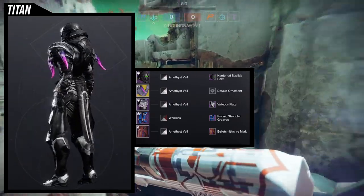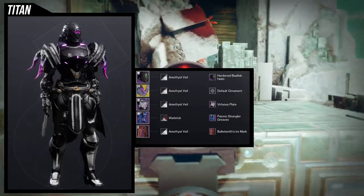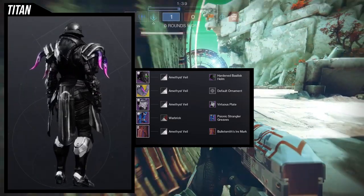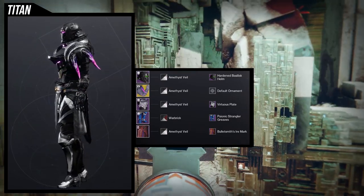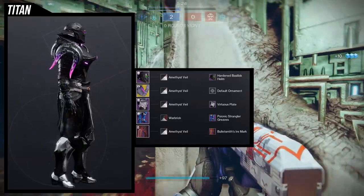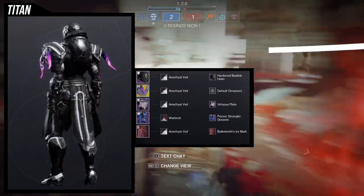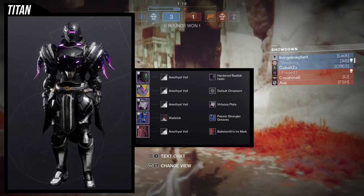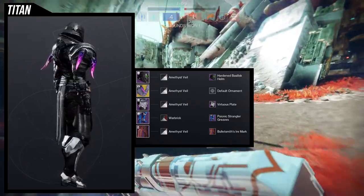For the chest piece we're using virtuous plate, psionic strangler greaves for the boots, and bulletsmith's iron mark because I like how bulky it looks. The reason I'm using virtuous plate with the hardened basilisk helm is because the shape of the hardened basilisk looks like it's almost made for it — especially in the back. When I first saw this helmet I immediately knew I'd combine it with the virtuous plate.